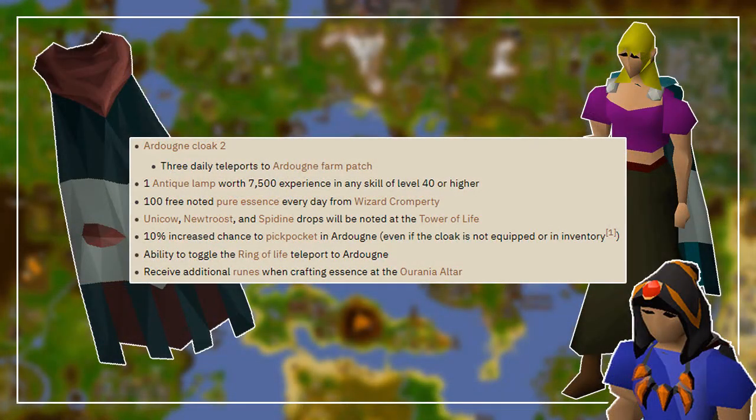Once done, go to the NPC Two Pints in the eastern part of East Ardougne, inside the Flying Horse Inn, to claim the rewards. You will obtain the Ardougne Cape 2, which provides unlimited teleports to the Ardougne Monastery and three daily teleports to the farming patch north of Ardougne. You will also obtain a lamp worth 7,500 experience, plus all the other benefits shown on screen. If this video was useful, drop a like and subscribe for more guides — thank you for watching!